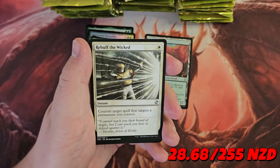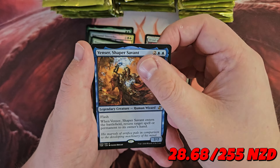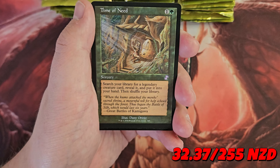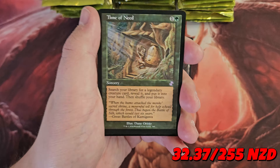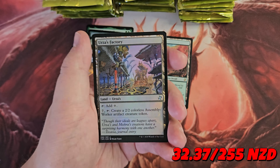Dune Rider Outlaw, Rebuff the Wicked, Molten Slag Heap, Venser Shaper Savant. A Time of Need — search a library for a legendary creature card, reveal it and put it into your hand — so it's like Sylvan Scrying for legendary creatures, pretty sweet. And a Foil Urza's Factory.